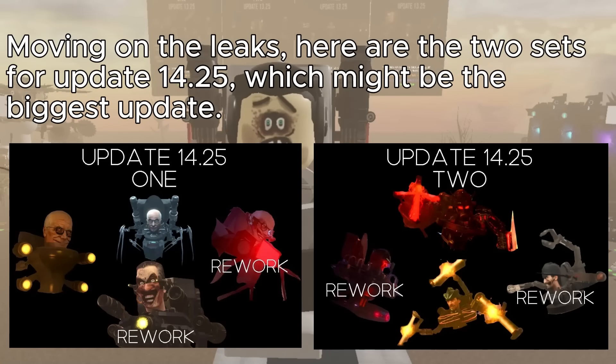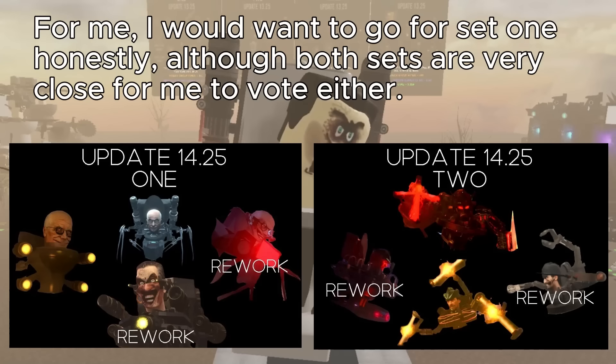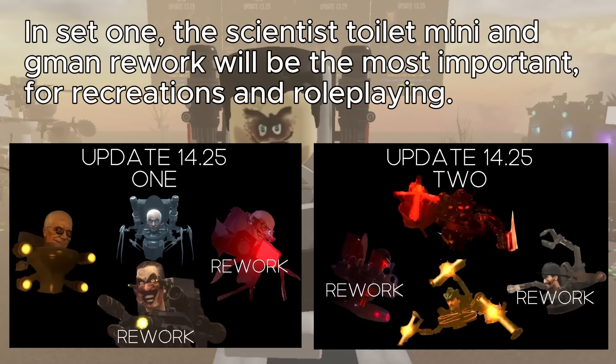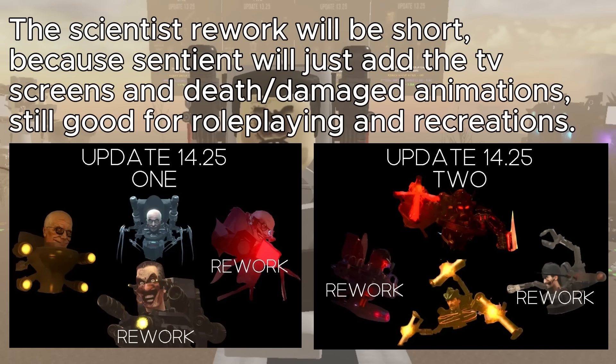Moving on to the leaks, here are the two sets for update 14.25, which might be the biggest update. I would want to go for set one honestly, although both sets are very close. In set one, the scientist toilet mini and Jimin rework will be the most important for recreation. The scientist rework will be short because Sentient will just add the TV screens and death or damaged animations, still good for role-playing and recreations.